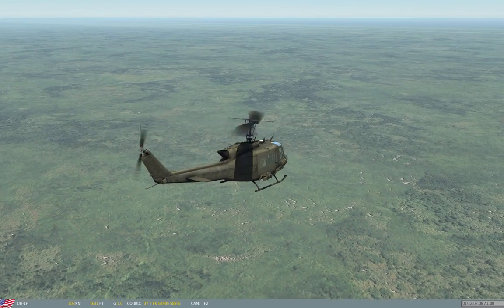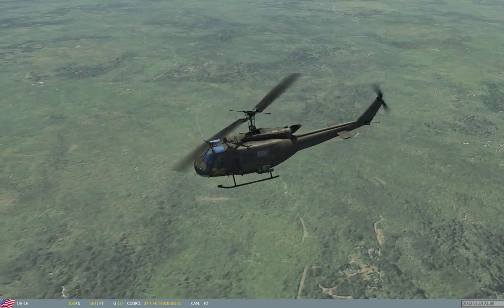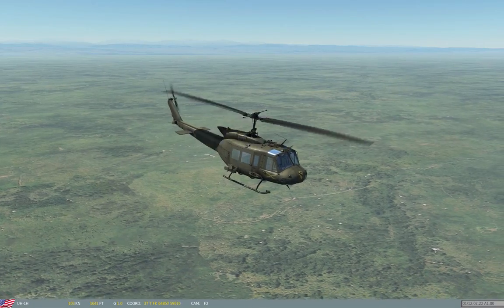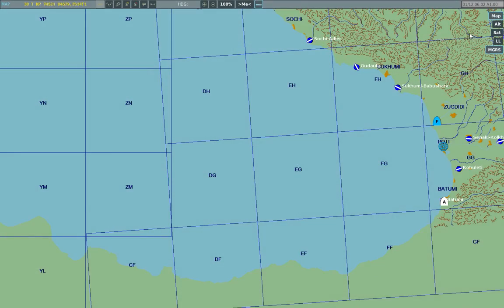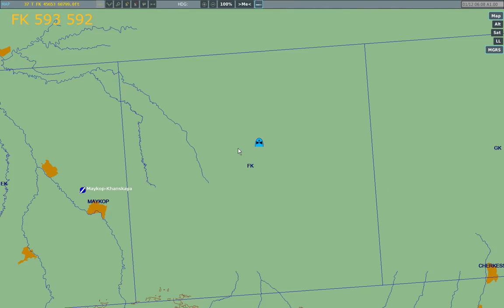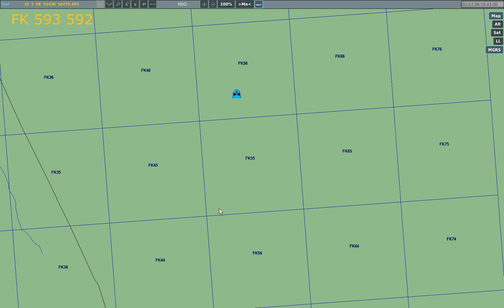Here's a quick example. If I'm in a Huey headed for a target and all I know is that it's in the Foxtrot Kilo 5-5 grid, that's 100 square kilometers to cover before I find the target. Worse, Foxtrot Kilo 5-5 is pretty featureless, so going by landmark reference isn't very useful. While my buddy in the A-10 can give me a more detailed coordinate such as Foxtrot Kilo 593-592, the Huey doesn't have the sort of navigational equipment to do the math for me. First I find the grid that is marked — no sense making things harder than they have to be. Then I move the cursor to the southwest corner, move it east until the first set of coordinates matches, and move it north until the second set matches. Now my cursor is within 100 meters of the target — not bad for starting with 100 square kilometers.